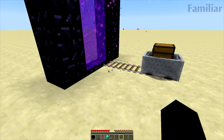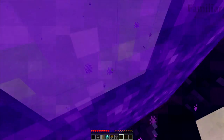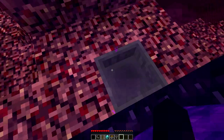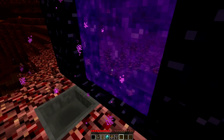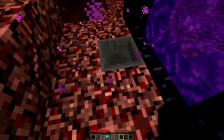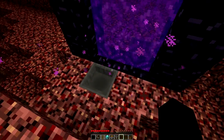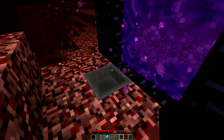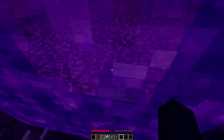So you know, a bunch of rails go into the nether portal, and in the nether once you teleport there, I have a hopper here where the item that's being sent from the chest will fall into. This is a duplication glitch - something goes wrong whenever the chest goes over it, and it somehow duplicates the item so there's double when it goes through.